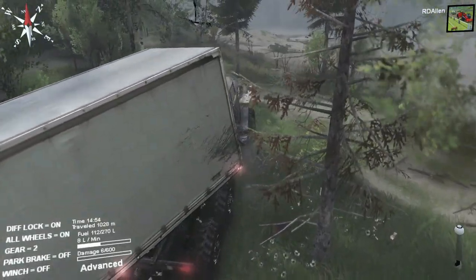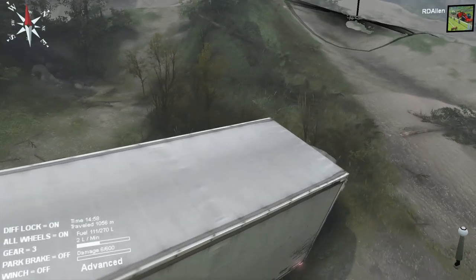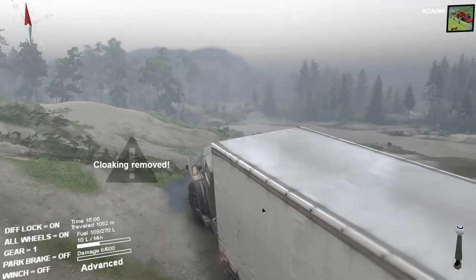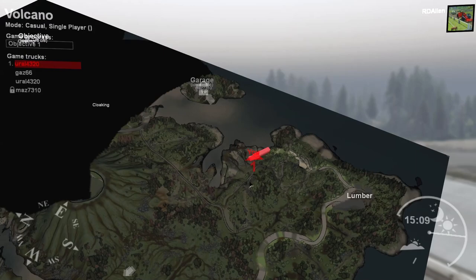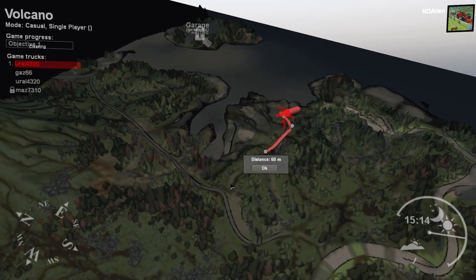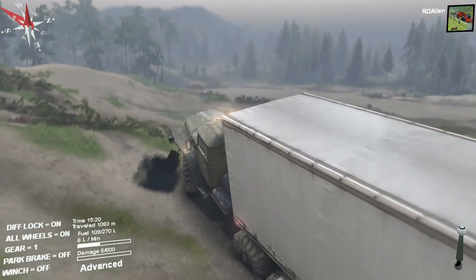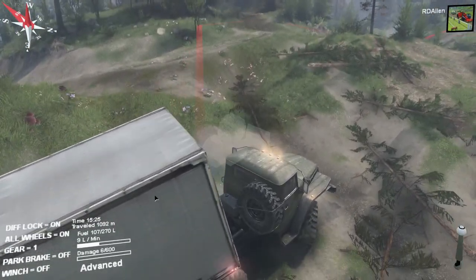We've got an uncloaking area up ahead — let's head for that at the very least. Maybe that'll show us where our roads are so we can get to the garage as well. Cloaking removed. Quick look at the map — ah, garage. How in the world are we supposed to get out there? I guess we better first get over to there, unless we can get across... nah, I don't think we better do that. Where's my red line? We've got to head up that way. We will try to do that if we can.